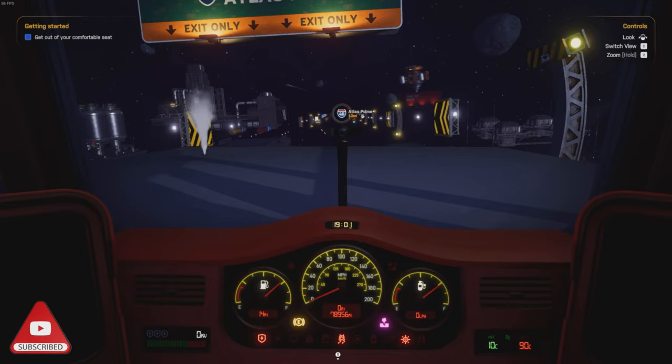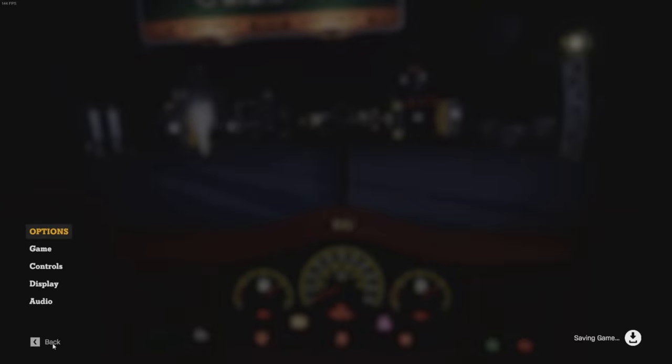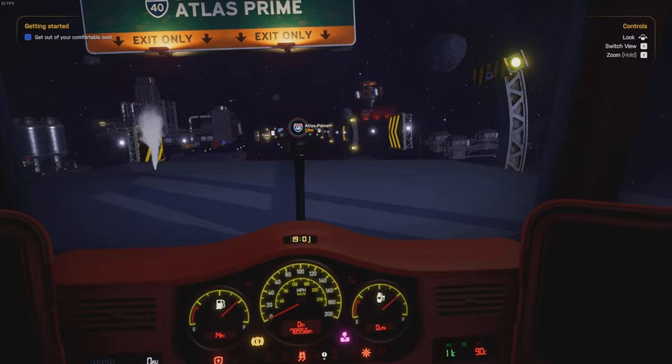Get out of your comfortable seat. Right, one second, that sounds really loud. So what I'm going to do is just quickly turn it down. Maybe 50% - that sounds really, really loud, so let's just try that. Right, let's go. Get out of the comfortable seat.